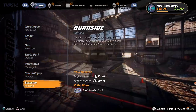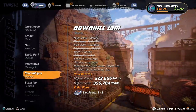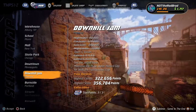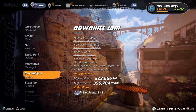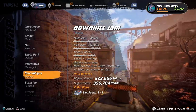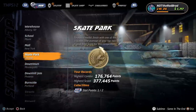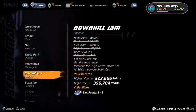So right now, here's a few things: we started Downhill Jam. We didn't get the secret tape, Madonna the huge water hazard gap, air walk, the hydrophobic gap, or open the five valves. I got all the stat points - I got that one at the very beginning. I kept struggling. What I'm gonna do is try to get the rest of these, and then go to Burnside, which is gonna be another competition kind of like skate park.